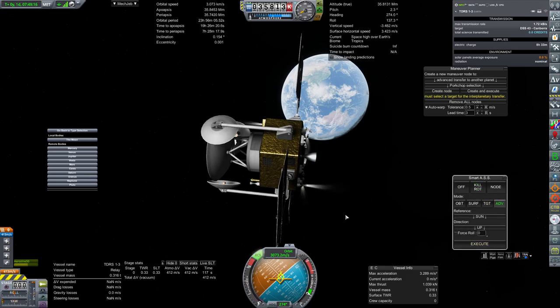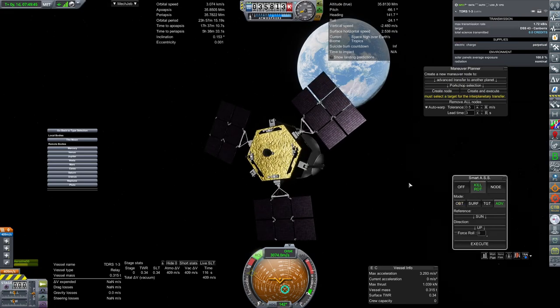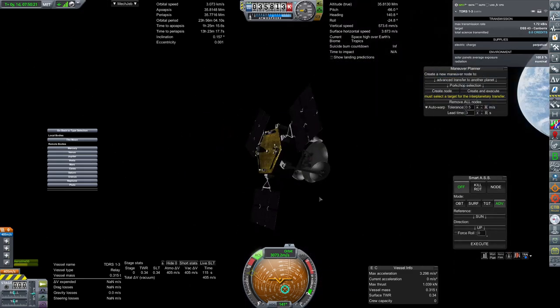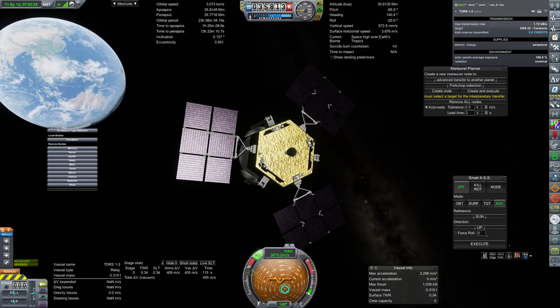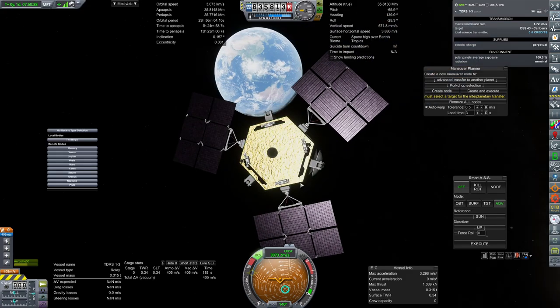We'll do 23 hours, 56 minutes, 4 seconds, and then point towards the sun. Now that we have 100% exposure we just kill rotation, and now we can manipulate our orbit to our heart's content. There it is — 23:56:04.10 seconds. So that's what we're looking for. I'm just turning the RCS off. The unfortunate thing is once I go back to the other satellites I'm going to have to do this again, but it's not so bad with RCS as light as I have here.